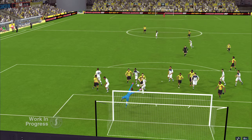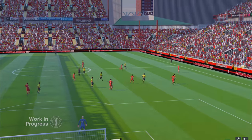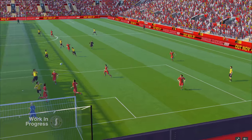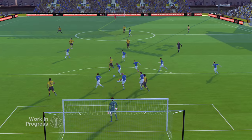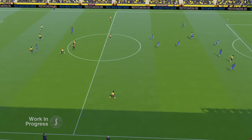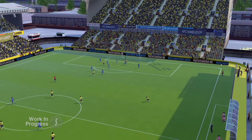Let's start with the new camera angle. It's called Behind Goal Low and it gets you up close and personal to all the goal mouth action. From this angle you can see the trajectory of the ball as long-range efforts fizz into the back of the net and get a good view of how your team is maintaining its shape. Behind Goal Low is just the first of a massive suite of enhancements to the overall look of the match engine.